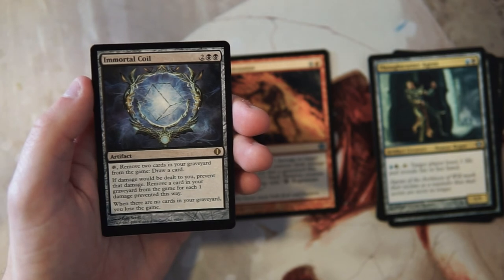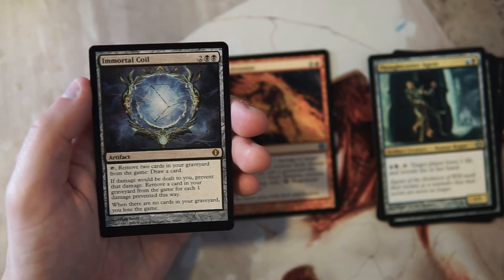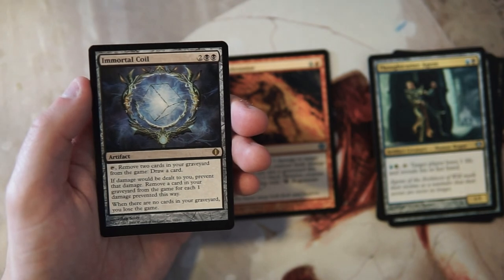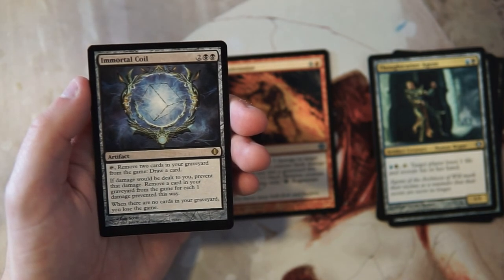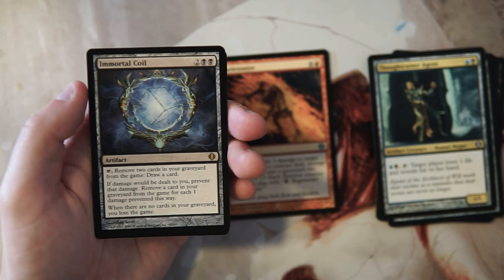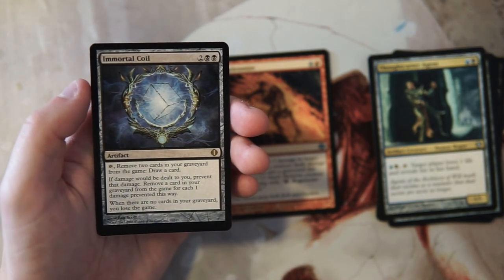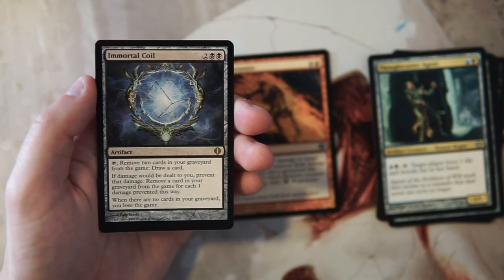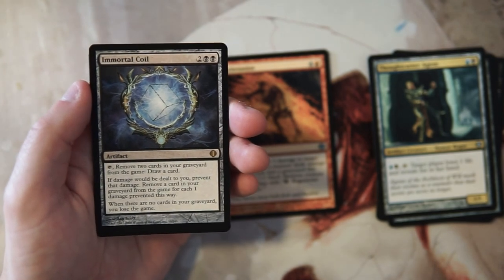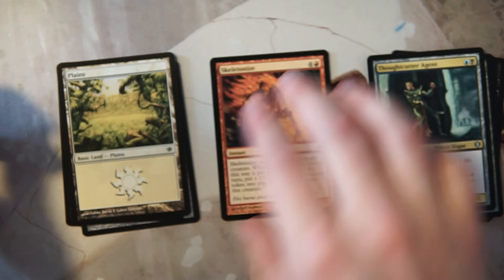Our rare is Immortal Coil — two and two black for an artifact. You can tap it, remove two cards in your graveyard from the game, and draw a card. If damage would be dealt to you, prevent that damage and remove a card from your graveyard for each one damage prevented. When there are no cards in your graveyard, you lose the game. Very interesting card, but I don't like it for limited at all. Having no cards in your graveyard is really easy in limited. Maybe interesting for Commander, but definitely not here.